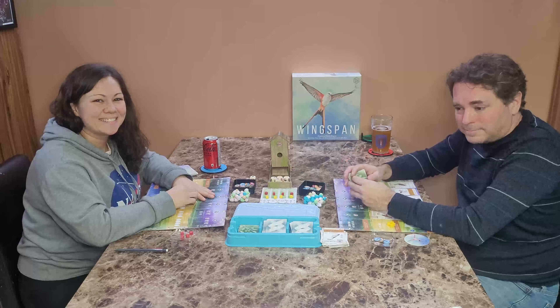I'm going to play a bird — something a little different. This is a Brown Pelican — when played, it gives me three fish from the supply. So I'm going to take three fish. I'll lay four eggs by discarding food. It doesn't really matter where I put them — I just want some extra points because I'm clearly not going to win the end-of-round goal.